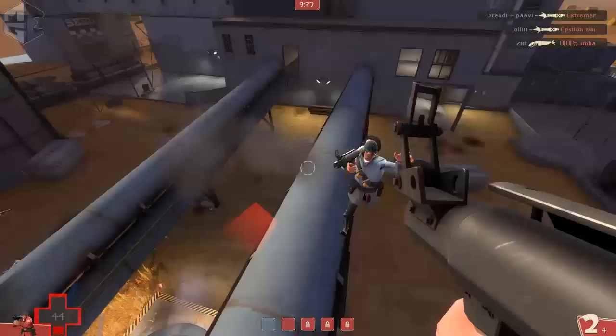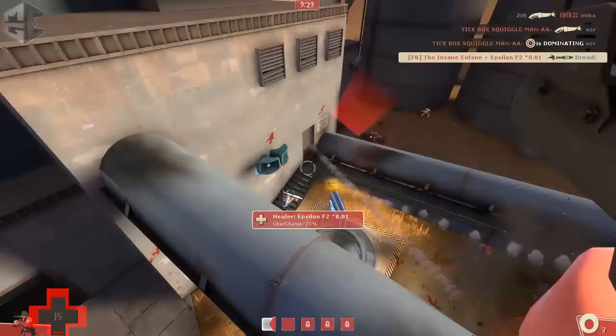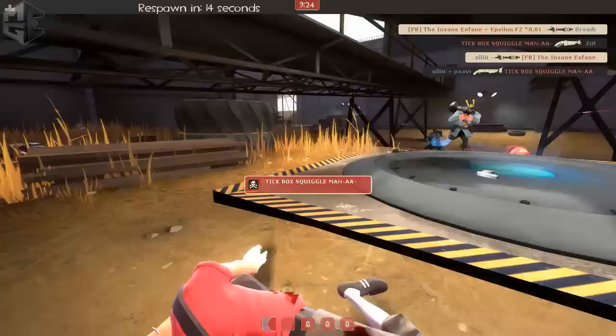We don't take a lot down but I see the soldier jumping up top, so I try to follow him. On low HP, Ali shoots a nice rocket on the pipe and takes me down as well.